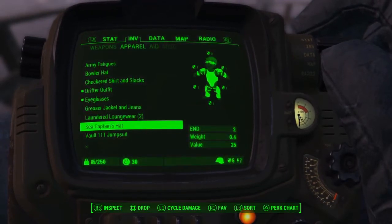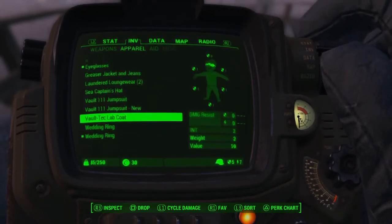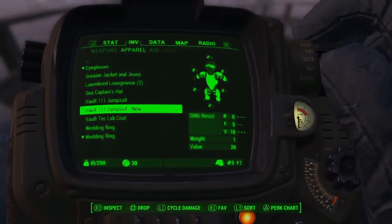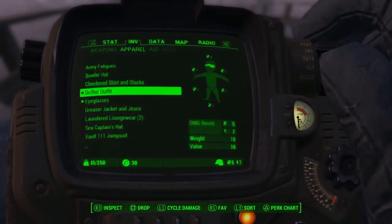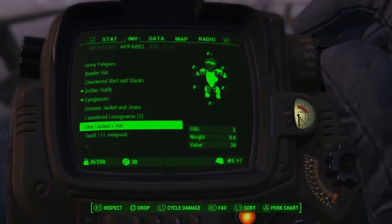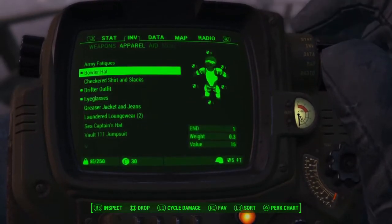The sea captain hat — endurance tool. The vault jumpsuit. Lab coat. Wedding ring. So I am going to stick with what I got, and I am going to put something on my head. I'll go with the bowler hat. And here we are, with my hat and my outfit.